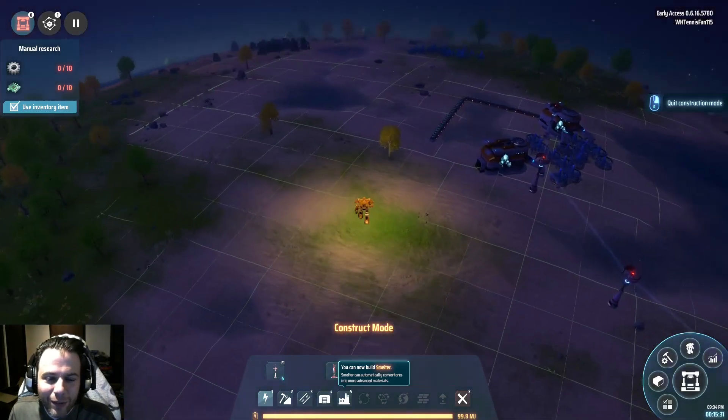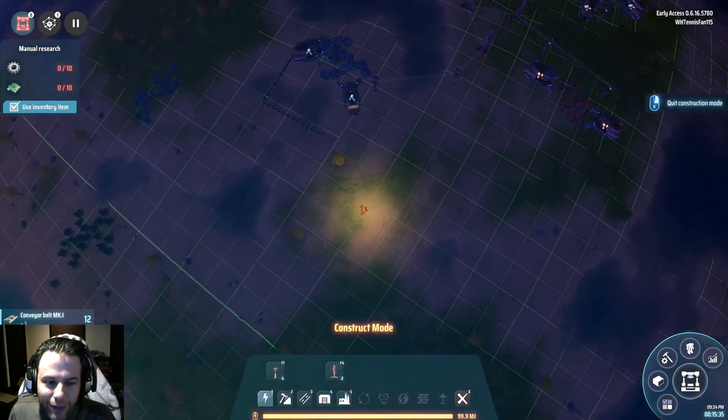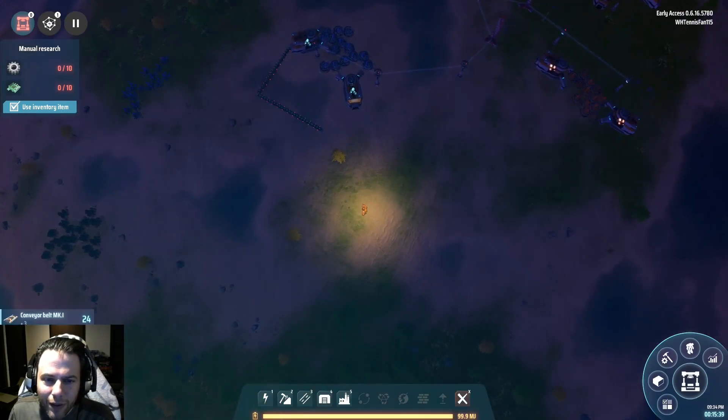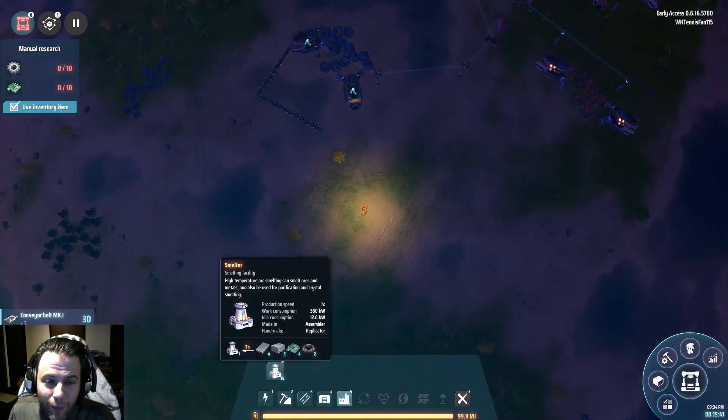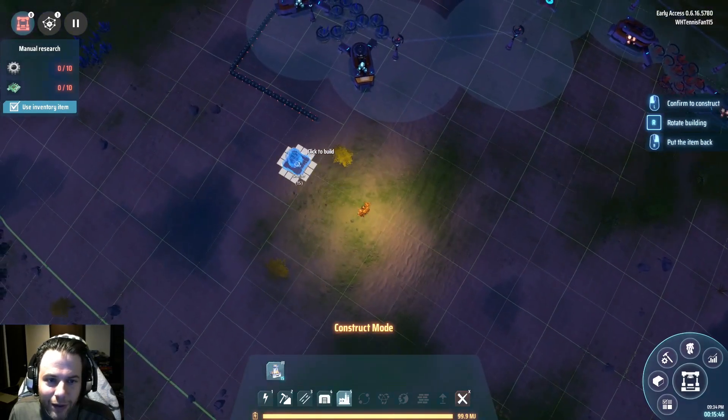Let me walk around a little bit here. I might as well build these — kind of get the smelters ready. That's my power — getting there. So I'm going to start by smelting iron, and it's six per second through the belt. These things smelt at six per second.